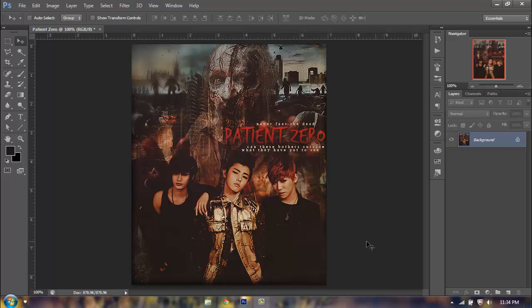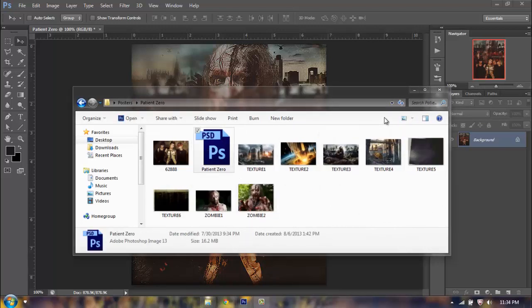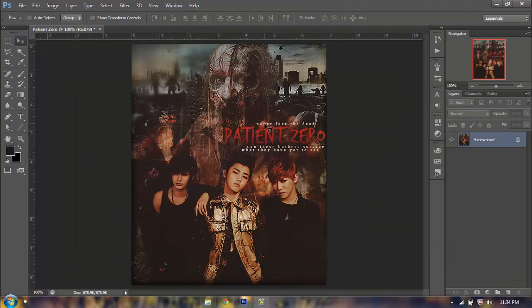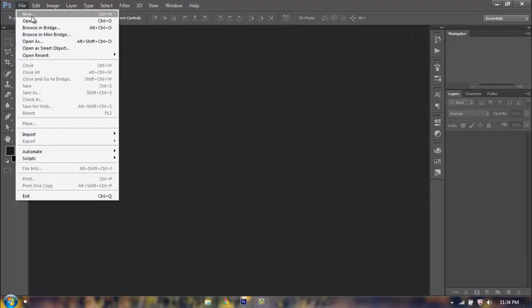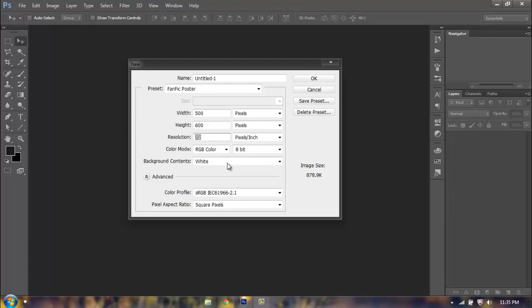Today we're going to do this poster here. You're going to use any model you want. I use three members of Block B from their Nidalee Mambo concept — I'm not 100% sure if I'm correct on the concept photo. Everything else will be given to you in a stock pack: you're going to get the photo, textures, and the PSD, but the coloring is not going to be the same because I don't remember what coloring I did on this image, so we're going to have to recreate the coloring on our own.